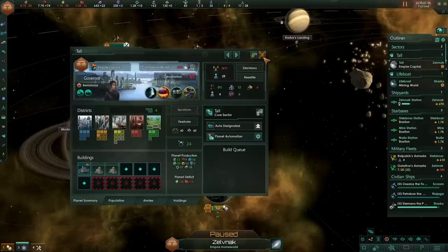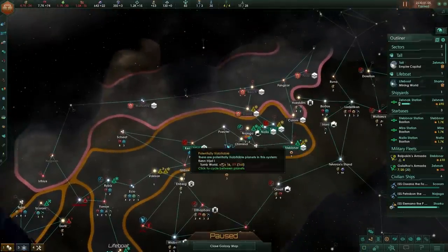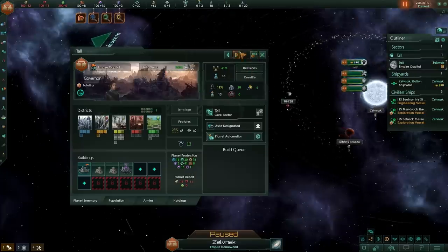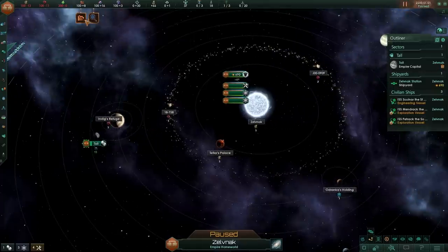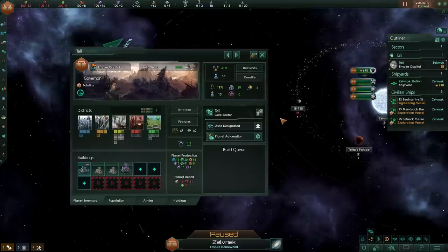If you want a bit of a challenge, try Eager Explorers with Remnants. Start off on a ruined world, and basically somebody's come before you. All you have to do is try to figure out what the hell is going on. You start off with an Archaeotech building, which is going to instantly nuke your economy, so you probably want to disable that, and you're going to struggle. Have fun with that one.